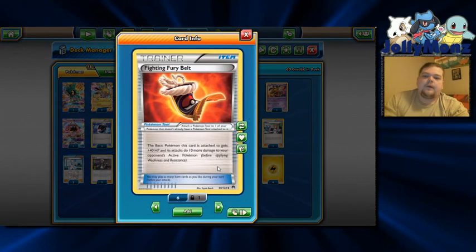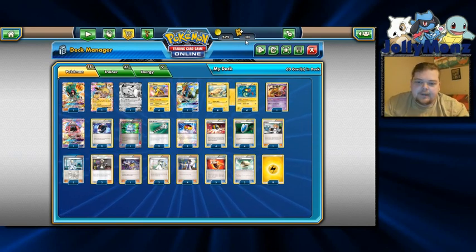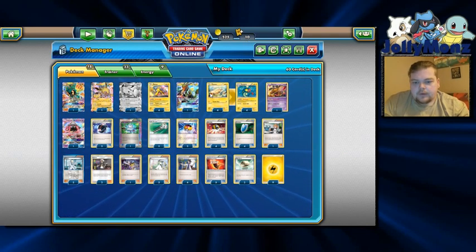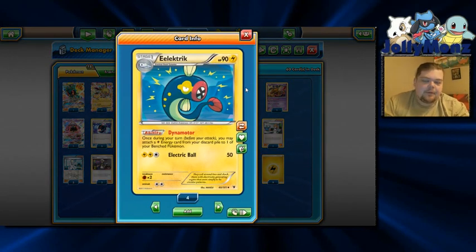Four Versus Seeker because it's Versus Seeker. Three Fighting Fury Belt — Fury Belt with Raikou helps a lot and makes him pretty tanky, and the extra 10 damage can do a lot. There's an argument for Muscle Band or Choice Band, but we typically just really need the HP boost more than the attack boost. Fury Belt is almost perfect because the most important number to hit is 180, and a 6-energy Raikou is 170 — attach the belt and that's one-shotting a Darkrai. We are playing two Float Stone — it's very important for us to be able to switch when we need to, because Electric only attaches to the bench, so we have to be able to pull off switch effects.